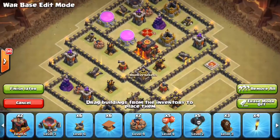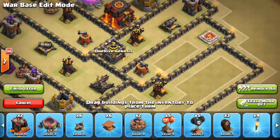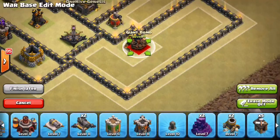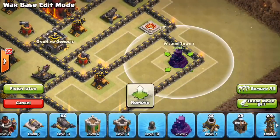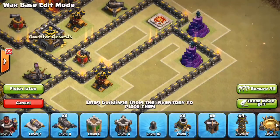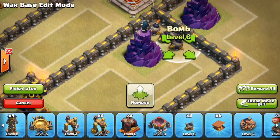The dark elixir storage is going to go here to help protect the Queen a little better — just adds a little more HP, prevents against the Queen walk. Throwing the air sweepers down: one here pointing down and out, the other one pointing in that direction. Two giant bombs down — throwing one here because this is a tricky split place where people might try to use hogs if they get your Queen from the other side. Only one giant bomb left, so I might keep this area for Teslas and keep the giant bombs spread out toward the other side.